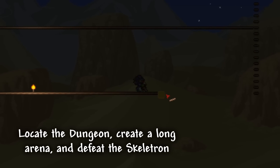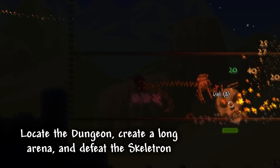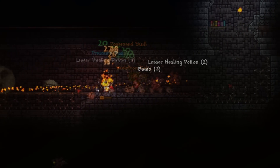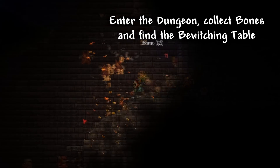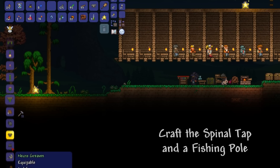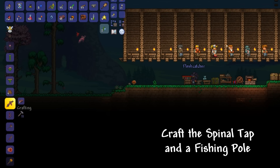Now we are powerful enough to locate the dungeon, create a long arena and defeat the Skeletron. Now that we are finally able to enter the dungeon, we should collect some bones and find the Bewitching Table. After collecting the necessary materials, we can now craft the Spinal Tap and we should also consider crafting a Fishing Pole.